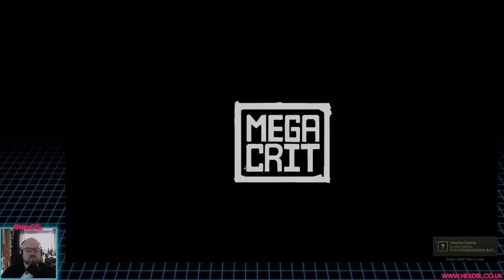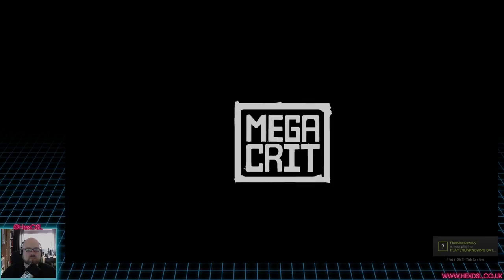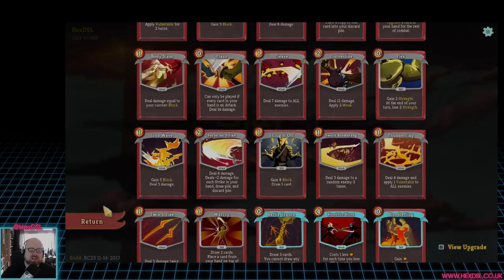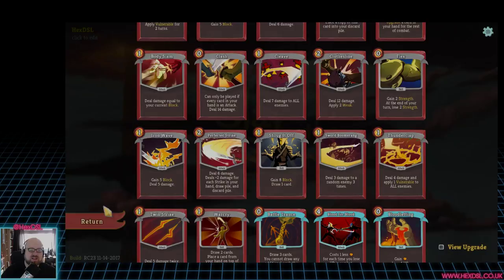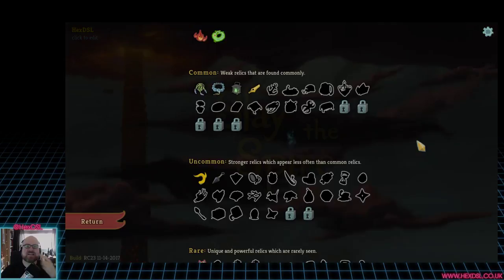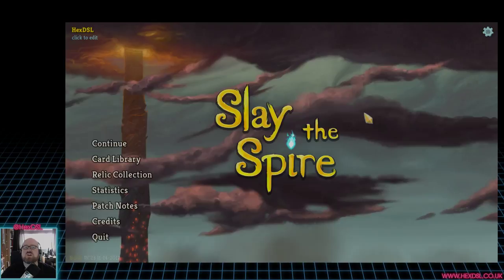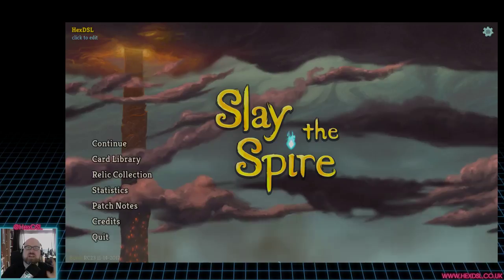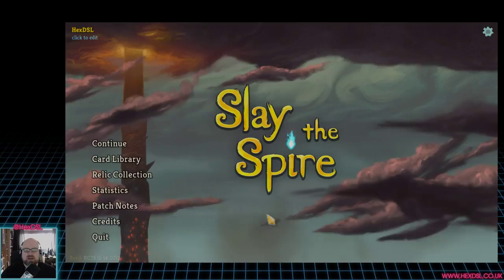Now we can go to the card library from the main menu. I feel like I'd like to be able to access this mid-game without having to exit out and come back. That's not a big criticism though. Overall I would say this game is super enjoyable — I've found it really engaging and interesting, and I genuinely want to get to the top of the spire and finish a run. It's just the right amount of roguelike elements where progression is through your card and relic collection.